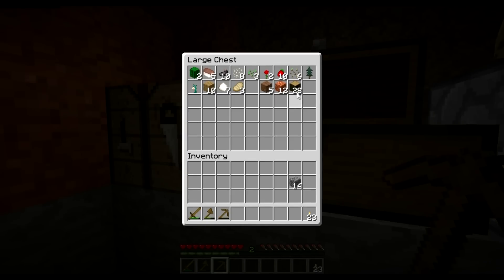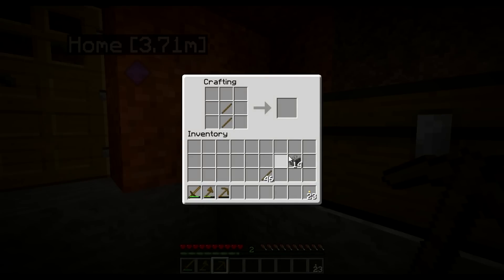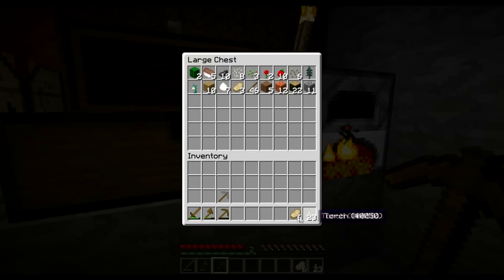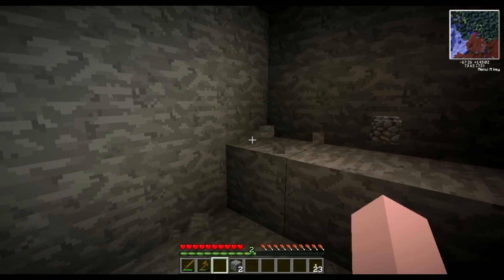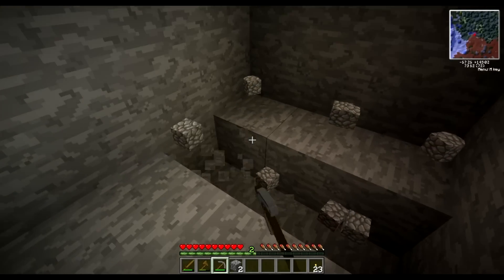I'm out of sticks — how did I get out of sticks? I have no idea. Shift clicking everywhere. Got a lot of them now. What I'm going to do is make a better pickaxe — I'm going to use this one up first and start mining out this little area, because what we're going to need is to get some more resources so that we can go exploring and see what we can find.